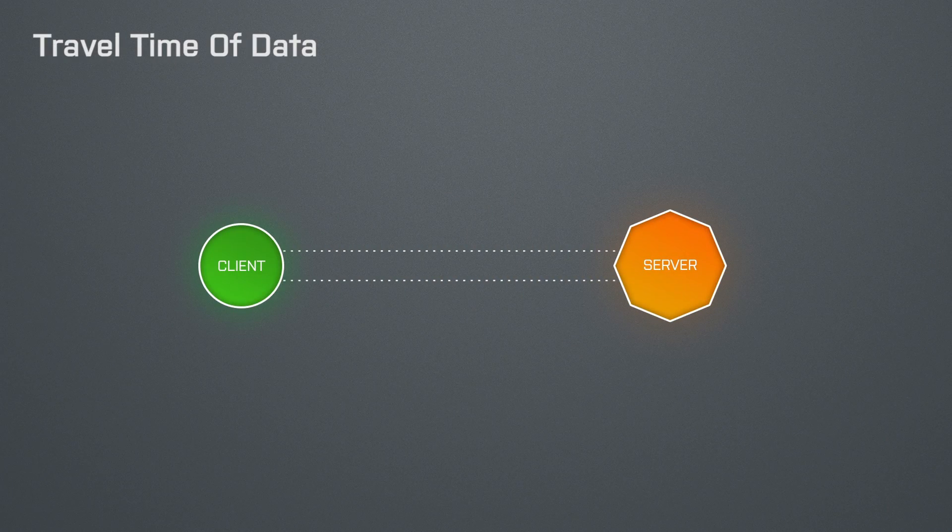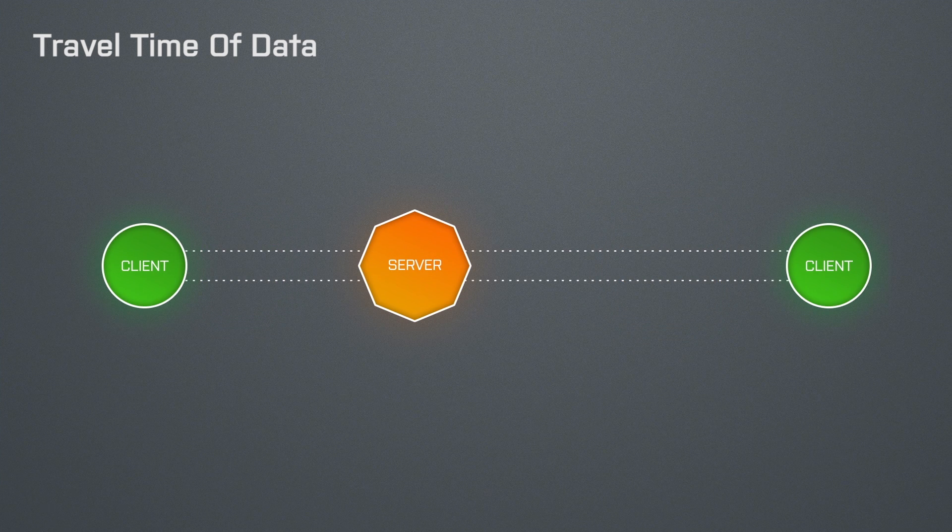When you play online, your game and the server obviously need to exchange data. When your game sends a data packet to the server, this packet needs some time to reach that server. How long it needs depends on how far away you live from that server and whether you use a copper or fiber internet connection. The travel time of the data is not affected by your upload and download bandwidth, so don't get confused when people talk about internet speeds, because that always refers to how long a download or upload takes to finish, which is mostly affected by your bandwidth. The travel time of your data is one of the most important factors for online gaming, because if it takes your data very long to reach its destination then it is outdated at the moment it arrives.